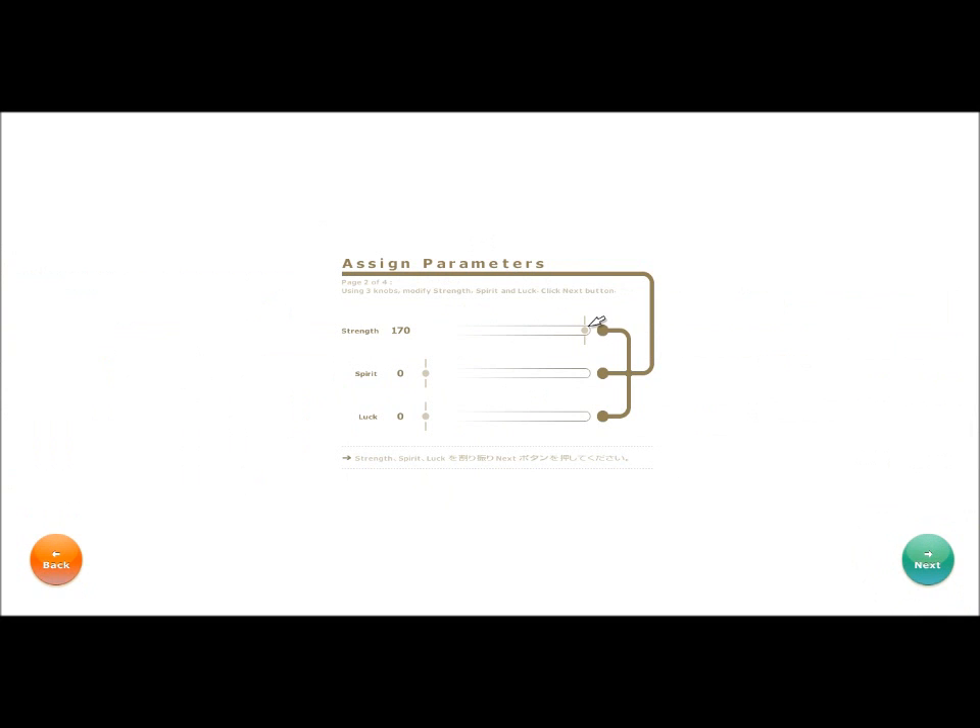Now that that's out of the way, we'll do parameters, which are your basic stats. You can have 170 points in one stat, or you can put it amongst several. And that's what we're going to do — we'll do 45 strength.